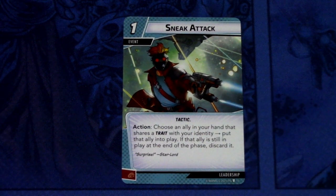Then we have one pretty powerful card: Sneak Attack — there are 3 copies. Sneak Attack is a 1 cost event. Action: choose an ally in your hand that shares a trait with your identity and put that ally into play. If that ally is still in play at the end of the phase, discard it. It can be committed as a physical resource. So imagine putting Hulk into play, or any ally that costs a lot — you just play it, use it, and then it gets discarded. But that's okay, you can fetch it back with another card.